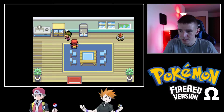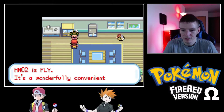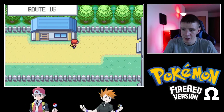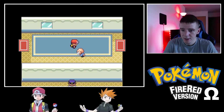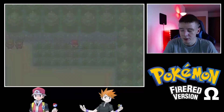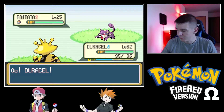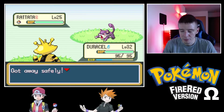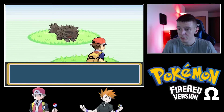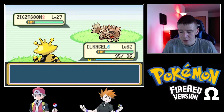HM02, which is Fly. Fly is great. Unfortunately, none of our native team members can use Fly. However, we have some Pokémon in our box — there's a Rattata. This Rattata, if I evolved it, would immediately become a Raticate. There's also a Zigzagoon — also cool, but unfortunately it doesn't have the needed move, so pass on that. More Rattatas. We are going to depart from this area. We'll be back here once we're finished with Celadon City.